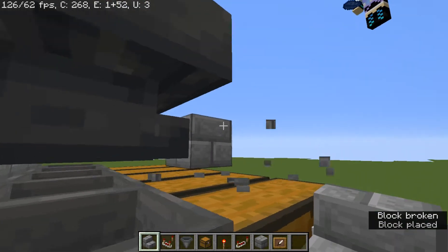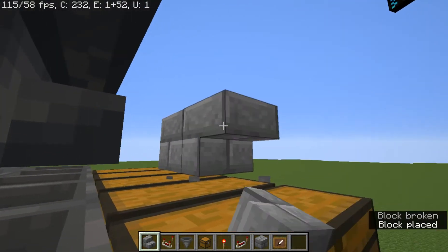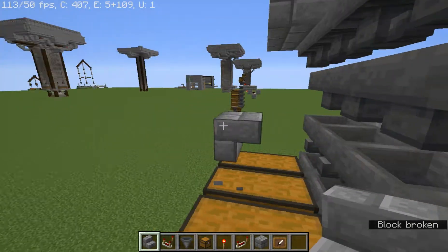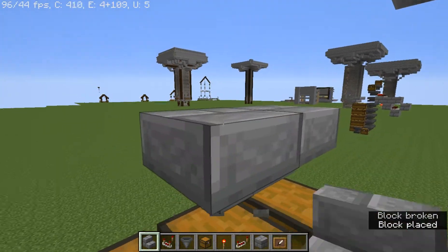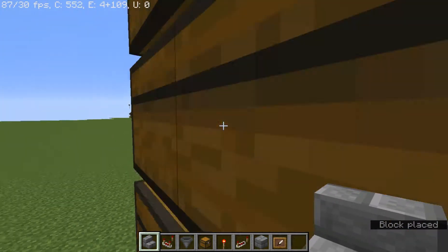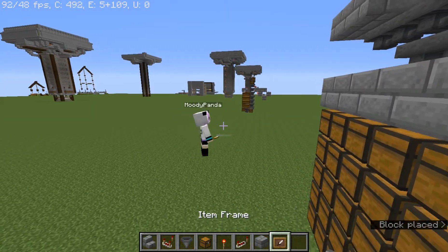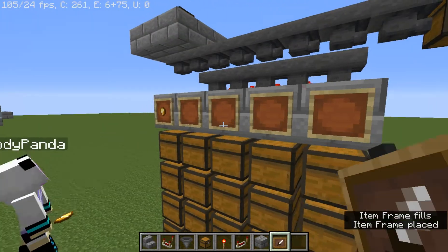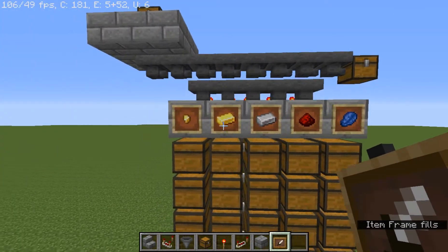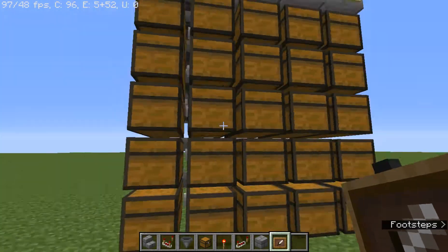We're gonna put upside-down slabs or stairs facing — whatever — like that. And we are actually gonna put item frames up here with the item that we're filtering in the corresponding item frames. So now we know, hey, I need some gold, so I'll come over here and grab some gold.